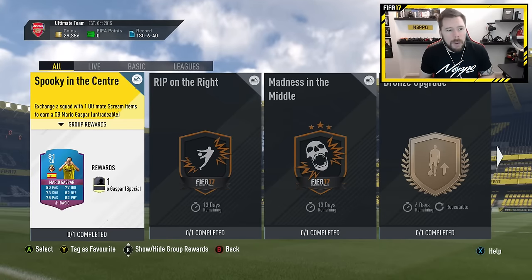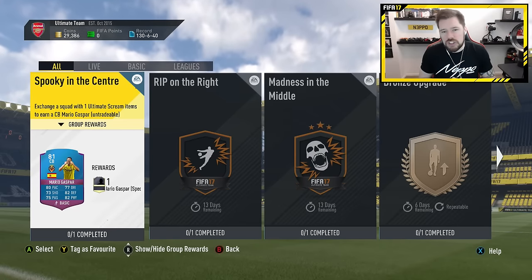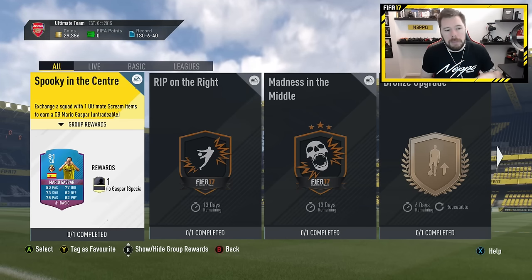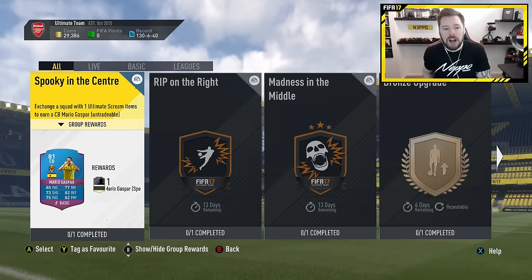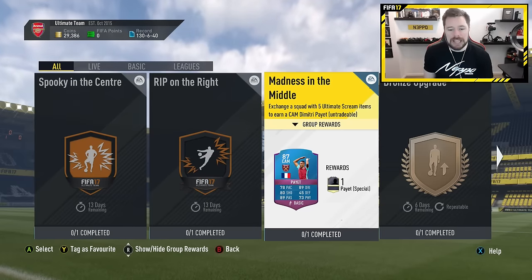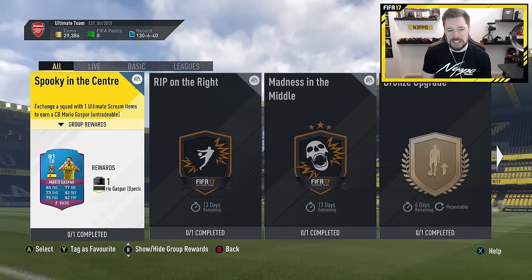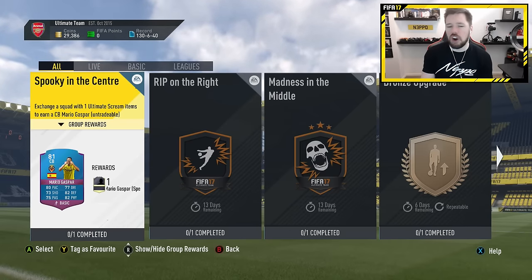What's up guys, Nepenthes here and welcome back to another Ultimate Scream video. Today we are going to be completing all three of the new player plans: Spooky in the Centre, Rip on the Right, and Madness in the Middle. It took me a minute to figure out what the titles meant — it's basically the position changes that the cards got.